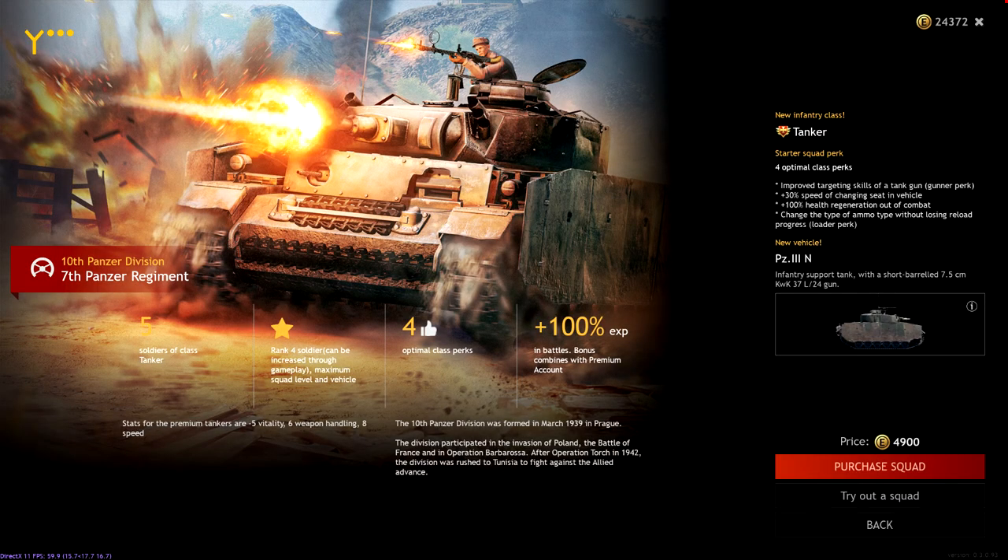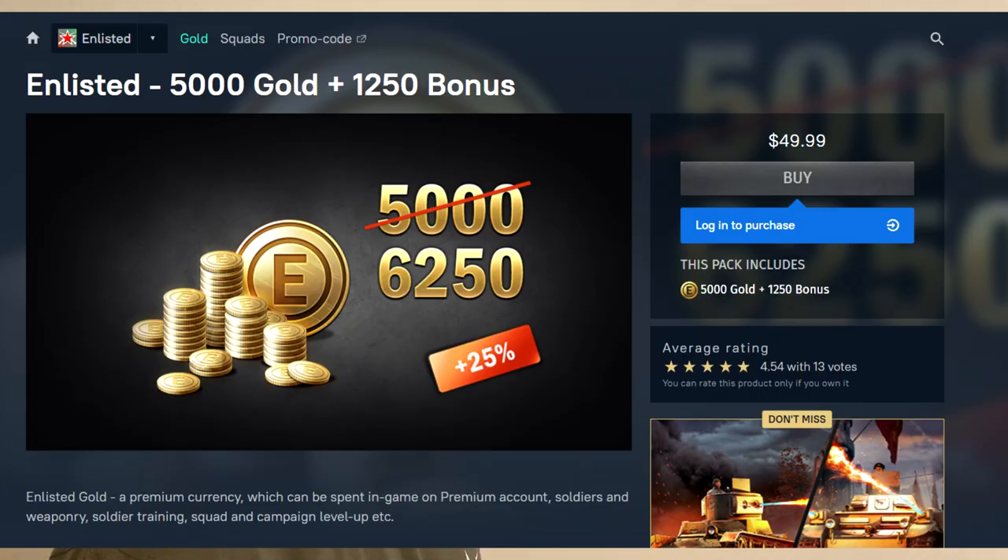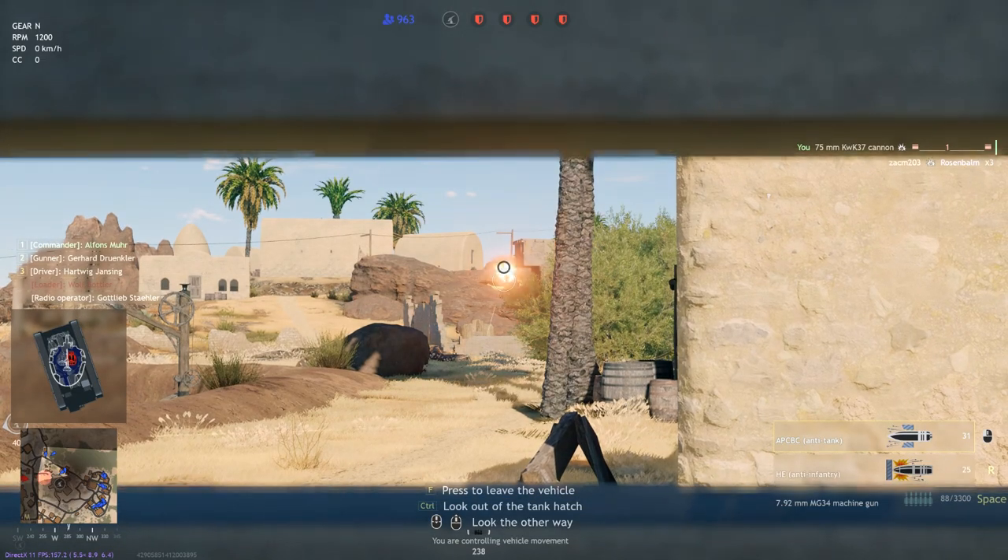This premium tank is not available in the Enlisted store. You're going to have to go to the Logistics tab for the Battle of Tunisia to access it. You will see this vehicle there for 4,900 Enlisted Gold. Best practice is to go buy the $50 bundle of Enlisted Gold, pick that up, and you can redeem and get this premium tank.